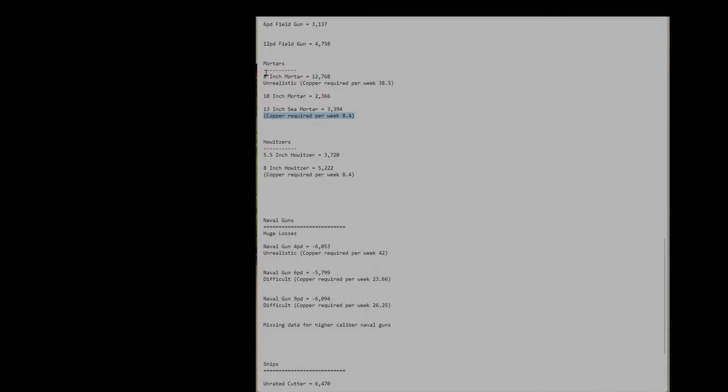It's important to understand that ship building is completely different from everything else. Ship building uses docks and naval capacity, while everything else I mentioned uses actual factory capacity. That's it for now.